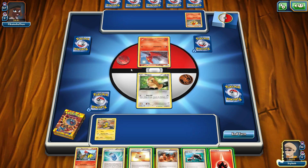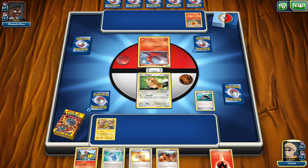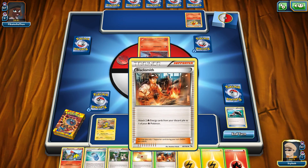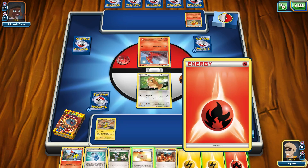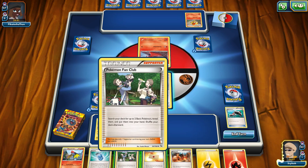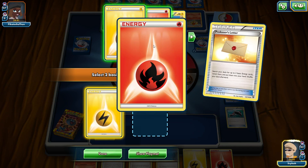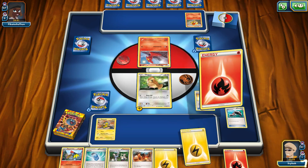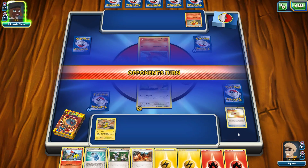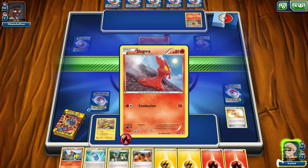They're going to start off with a Slugma, so it looks like they've got a Fire deck. Fennekin on the bench as well. I think I'm going to go ahead and play some Roller Skates action. What does my Blacksmith do? Attach two Fire Energy cards from your discard to one of your Pokemon. I'm going to go ahead and put one of the electric energies on my Pidgey, but I can't actually attack here. What is Pokemon Fan Club? Search your deck for up to two basic Pokemon. I guess we'll go ahead and look for some energy cards — I'm going to get an electric and a Fire as well, just keep things balanced. I'll go ahead and end our turn here since we can't attack, and we don't have any energies in the discard pile so using Blacksmith is kind of pointless.